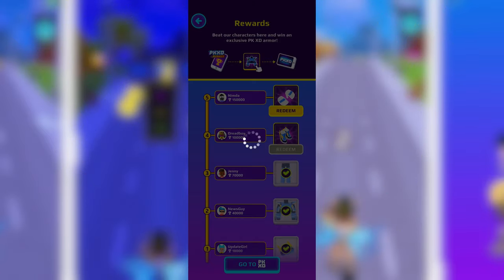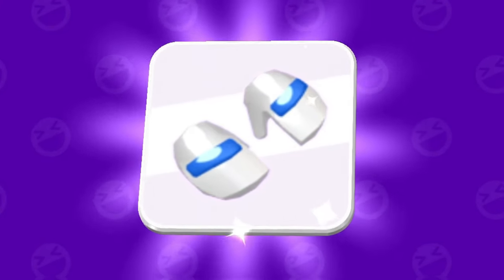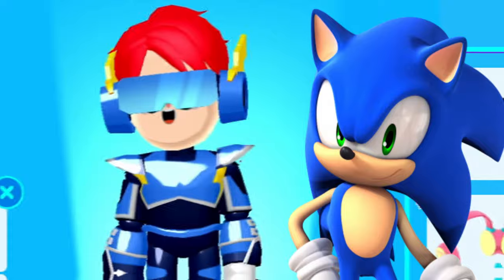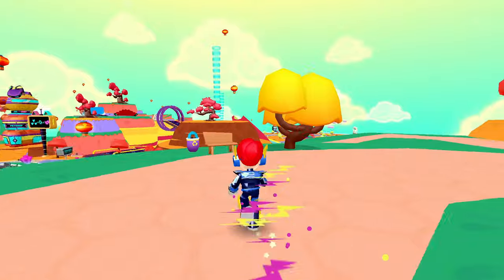Let's go and check the reward — everything has been unlocked, woohoo! Let's get this armor and try it out in PKXD. Here we got the armor and it looks so cool! Wow, look at the armor — how amazing it is! It looks super cool. And with it, I can run very fast — the power is amazing!